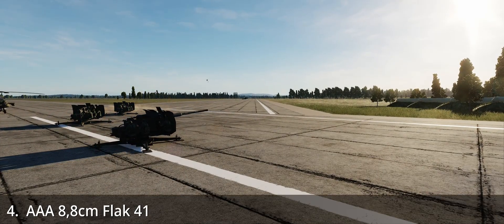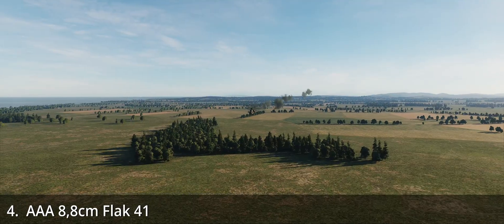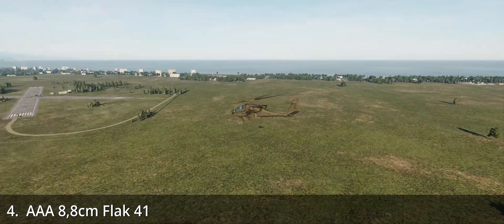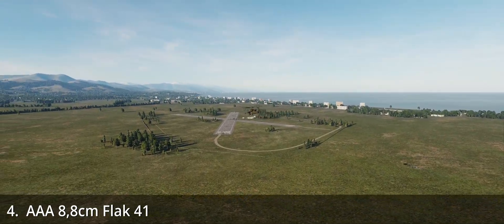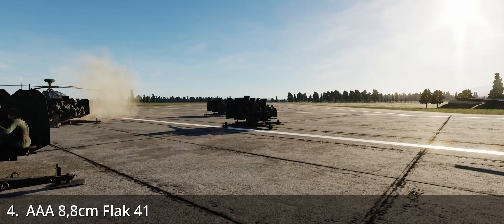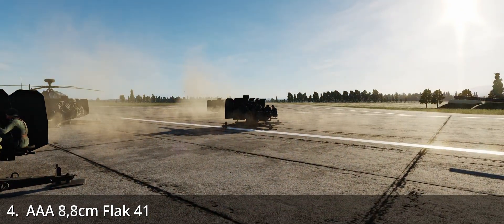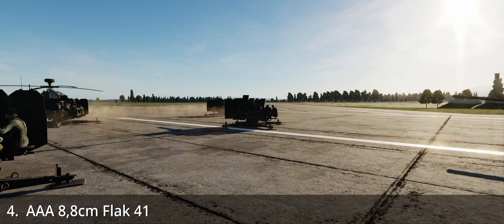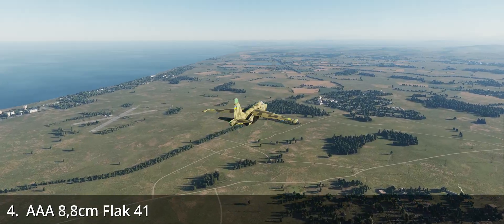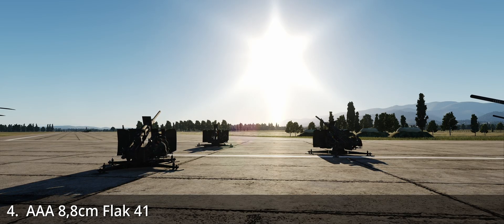The Flak 41 — where Flak derives from the word Flugabwehrkanone — is a later variant of the mighty 88. In the familiar set of tests, this gun performed somewhat poorly, worse than the Flak 18, behaving oddly against the Apache. As you can see in the video, the gun points oddly at the Su-25 and behaves as expected only against the Antonov.